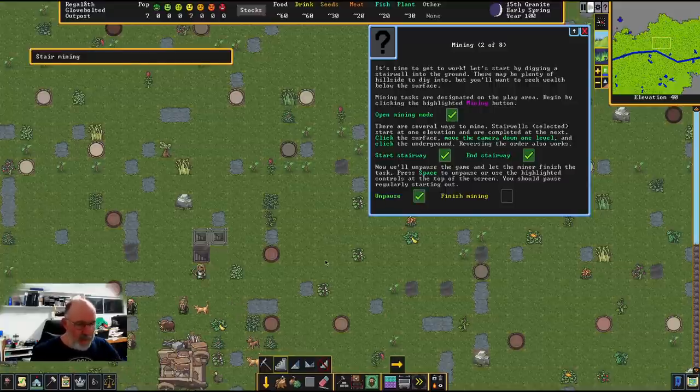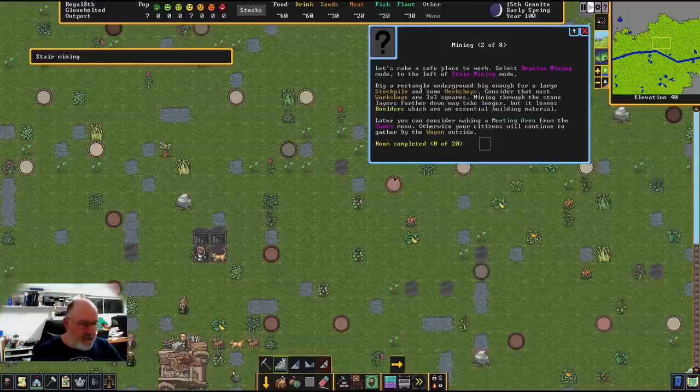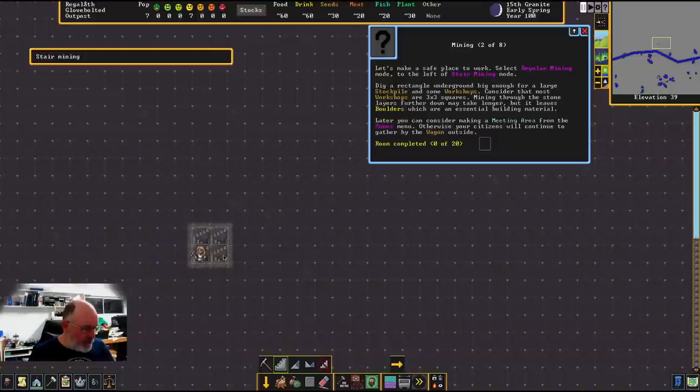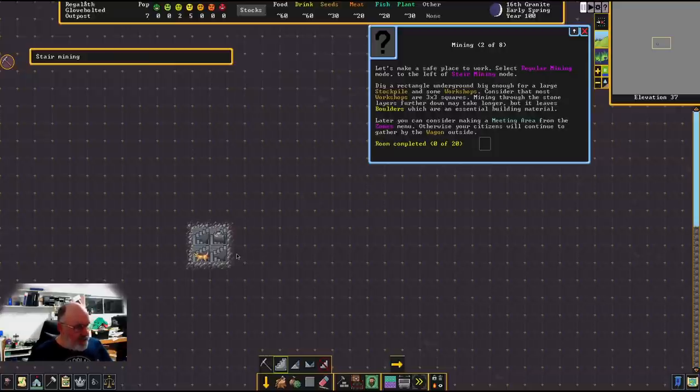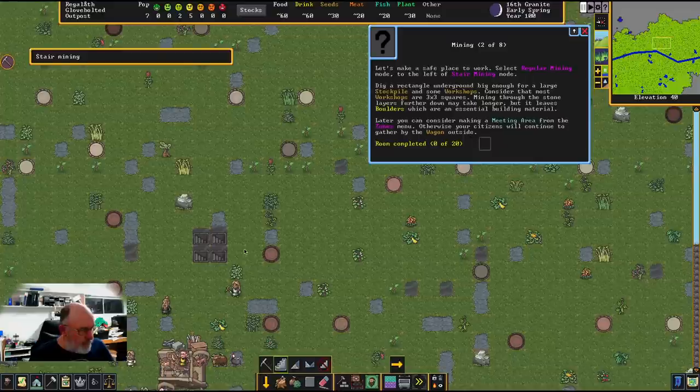Press the spacebar to unpause — the miner will now go to work. The tutorial notes you should regularly pause to assess what's happening. The miner is already digging through, going deeper and deeper. There we are — the stairwell is now complete.